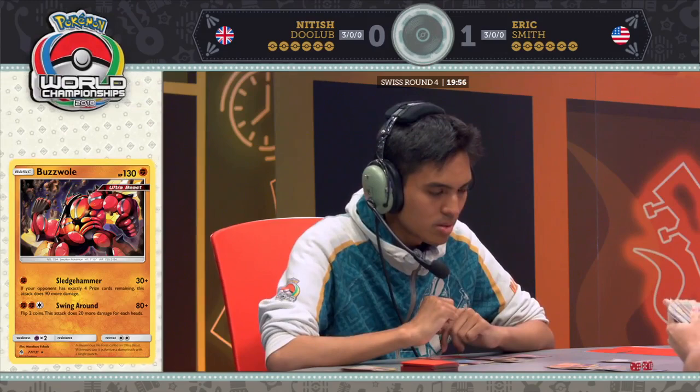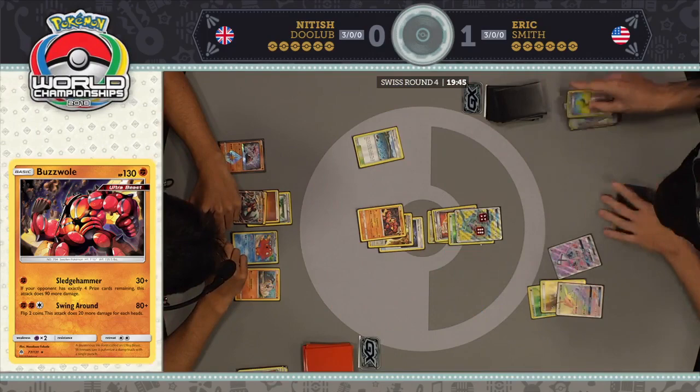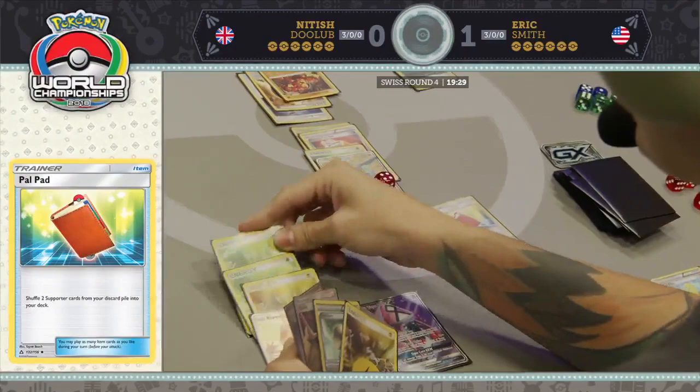Sometimes your opponent has to Sycamore away a Field Blower early, they don't draw it at the right time, and every turn that Rayquaza is in play is another knockout it's getting. So I like the inclusion of Fighting Fury Belt. Even though some players prefer Choice Band, it does feel like the more game-changing card sometimes. Coming into this tournament, pretty much quite a few decks chose to go with Fighting Fury Belt, as Choice Band was played much less than expected this weekend.